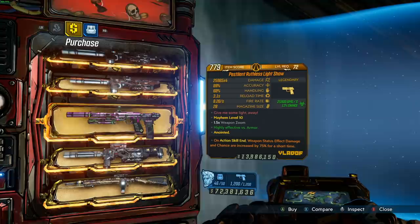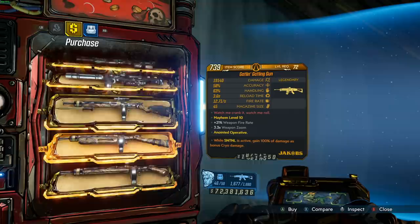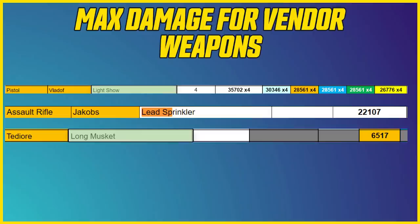Remember that these vending machines are on a rotation — a 54-week rotation — so this Light Show probably won't be back here for another 54 weeks. So if you ever wanted to grab Light Shows in all the elements at max damage, this is your time and your chance. And then lastly we've got the Gatling Gun — maybe C or D tier. I would not recommend picking this up. This is a Light Show week.